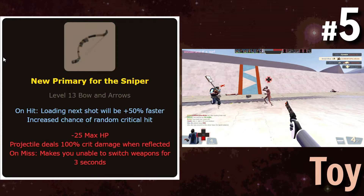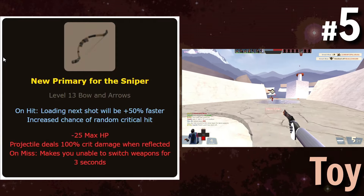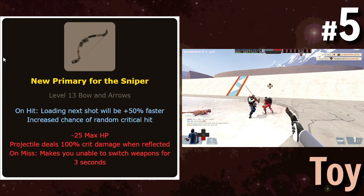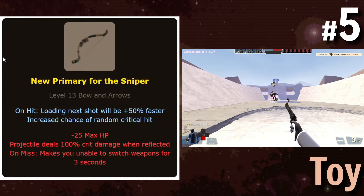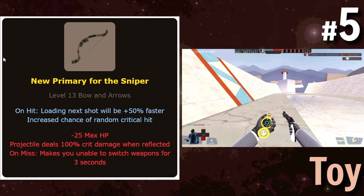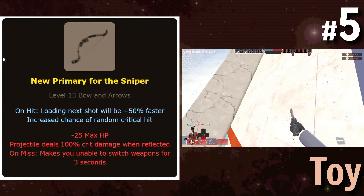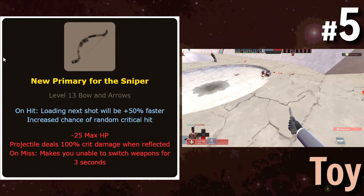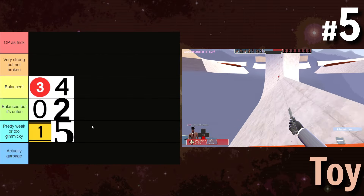It would be a pretty interesting option for spam, because the increased random crit chance doesn't do anything, but if you're able to hit someone, you basically just have 50% faster firing speed. However, it doesn't give you 50% faster charge speed, which is a problem. So this would be pretty gimmicky because of that. In the pretty weak or too gimmicky tier you go.